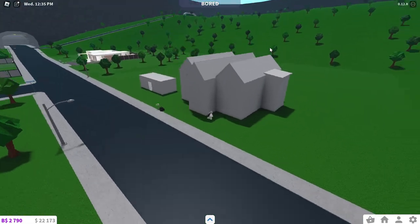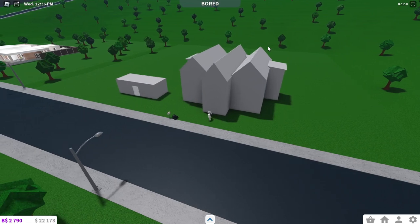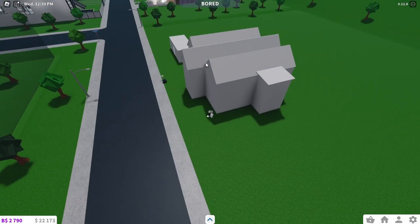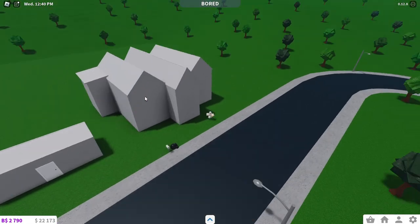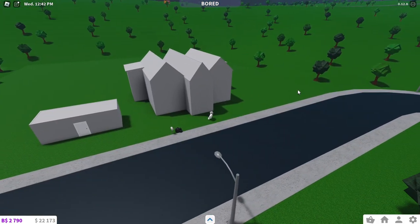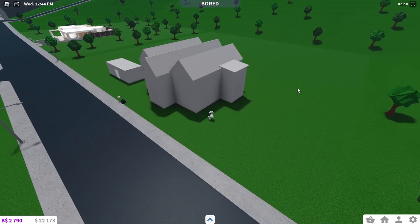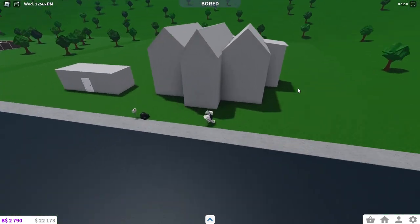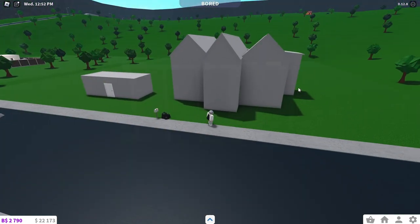So I built this house — I mean, personally I think it's kind of ugly — but I built it with a bunch of shape. Look at how the roofs are all different, look at how the walls all go out in different directions. So this house is obviously going to be looking nicer than other houses because it has shape to it.